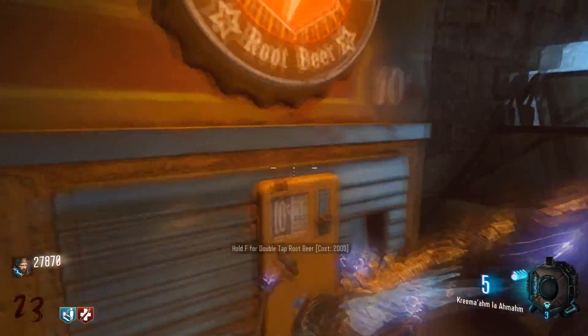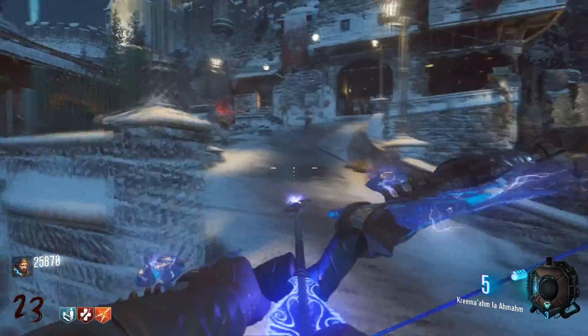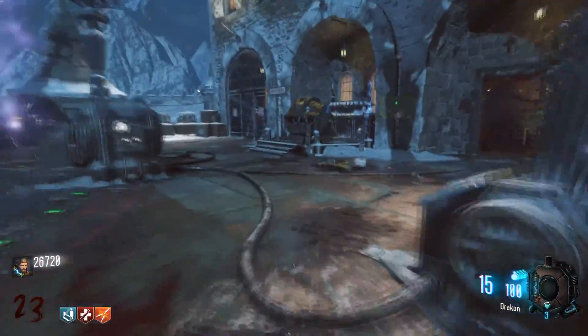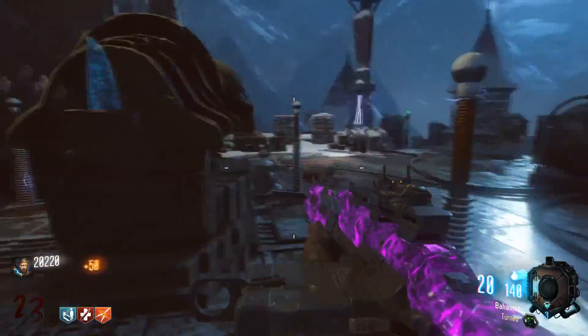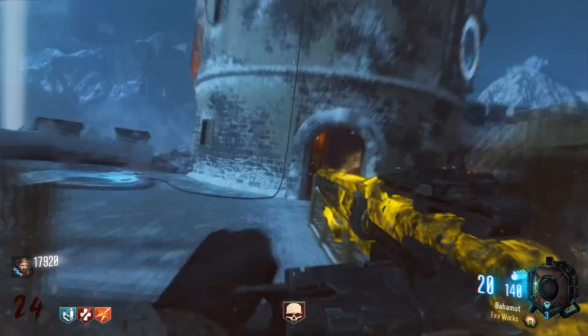Double tap. If I go down one more time, there's no more quick revive. That ammo looking healthy. Let's just chuck this in the Pack-a-Punch. Let's just repack a punch. Fireworks — I'll take it. Yellow, but fireworks, I'll take it.